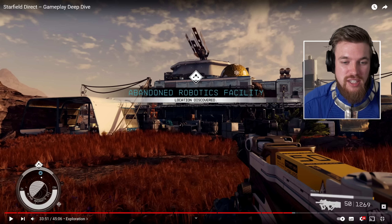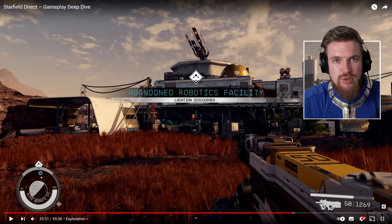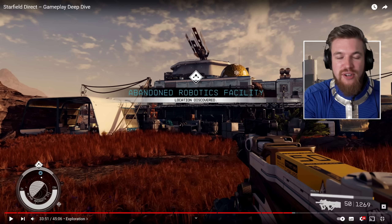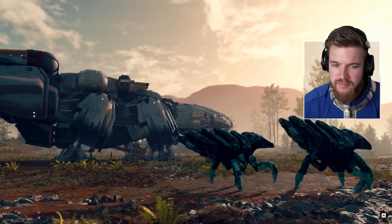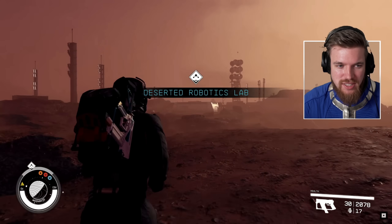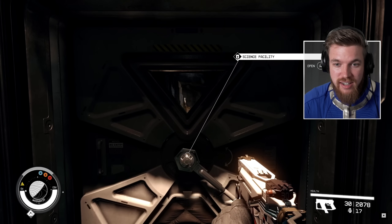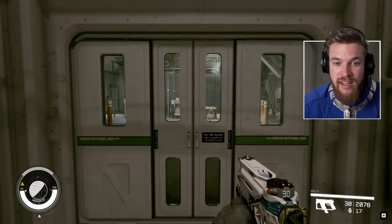For example, this abandoned robotic facility is probably a location someone has handmade, and then the procedural system puts it on whichever planet you happen to be exploring. This could appear on any planet in the entire game — it just depends which one you explore first. So even if your friends visited the same planet you did, you'd have a different story to tell. We're going into this Desert Robotics Lab, which has been placed there — it could have been on an entirely different planet for you or me.